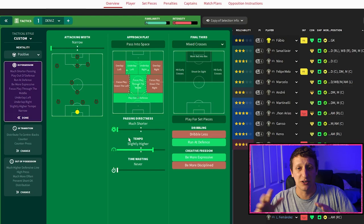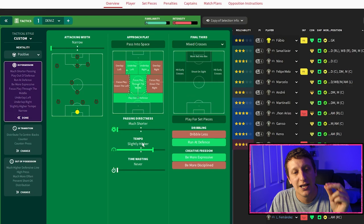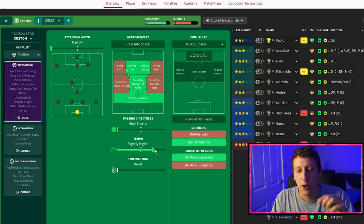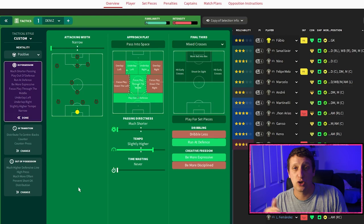The bigger the passing directness, the more open we're going to be, and we want possession numbers to be extremely high. I had it slightly higher to start with, then went up to higher, then moved it back down. When you're playing against teams you expect to batter, get it up to higher. We played Vasco da Gama in the state championship and struggled for possession for the first 60 minutes, and knocking it down one notch helped us generate a little bit more possession.